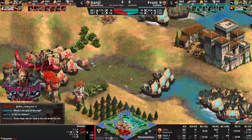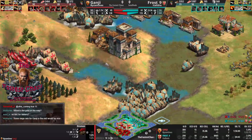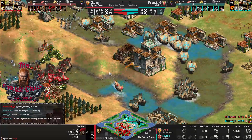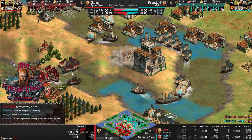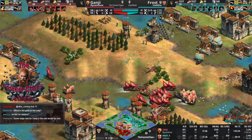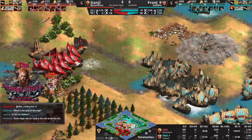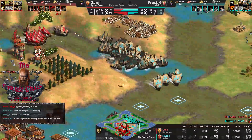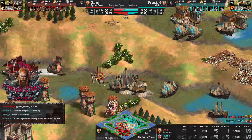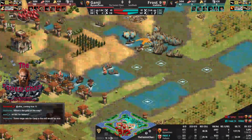Frost still has the bigger army, but it seems like you're right that a bigger army doesn't give you too much on this map. It's mostly about siege. Look at Ganji's army — he doesn't have any real army, just towers, traps, dromons, and some demos. About eight galleys and four paladins patrolling. Frost knows he can't go in there. If he goes more aggressive and misses once, yeah... Oh my goodness, big shots.